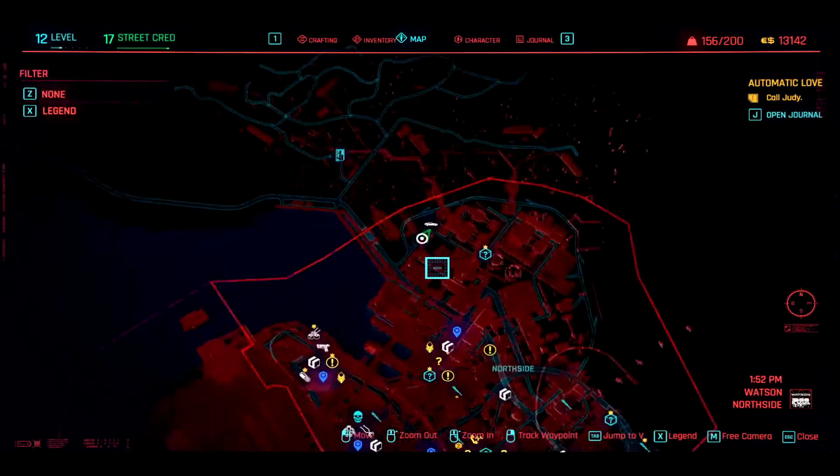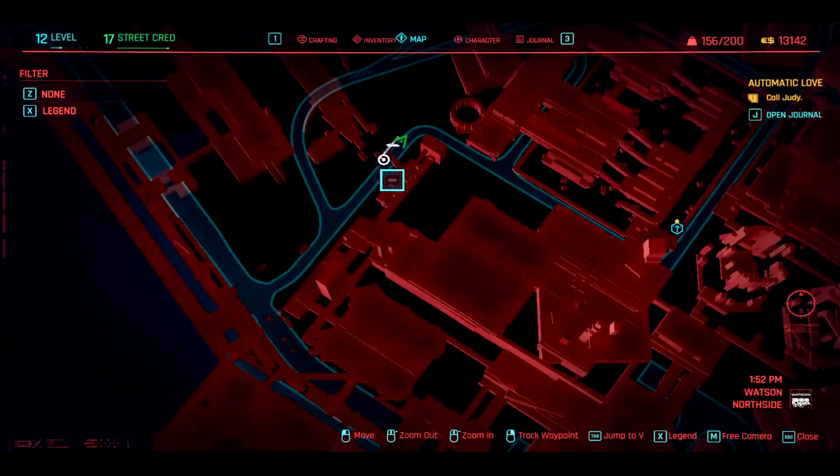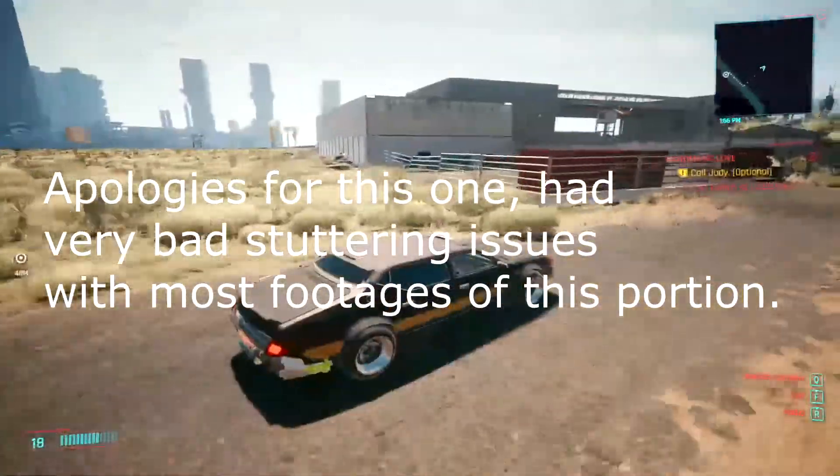The next item is our corporate trousers. This one's located in the northeastern part of Watson, in a parking lot with abandoned vehicles just in front of this industrial complex.